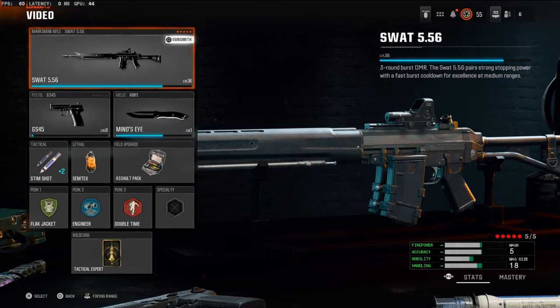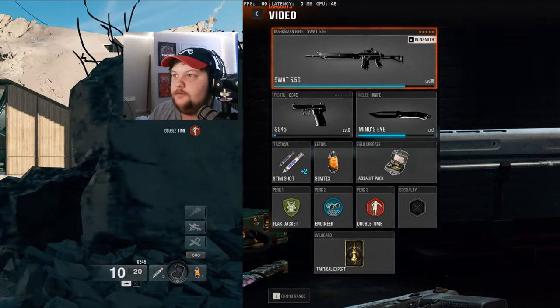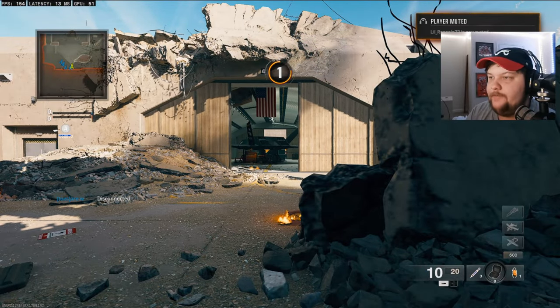I have a crazy gameplay for you guys — I ended up dropping a nuke and 108 kills. I almost had a double nuke but I ended up dying at the end. I hope you guys enjoy it, and if you do let me know with a like. I'll catch you guys in the next one. Alright, we're going to be using the SWAT 556.